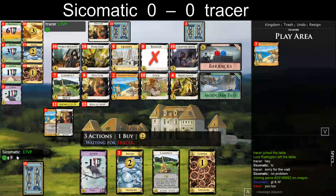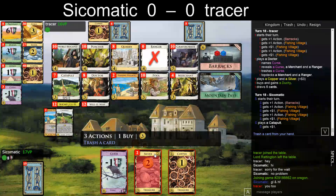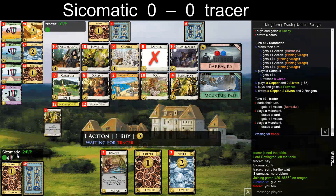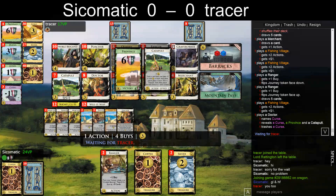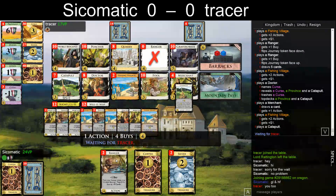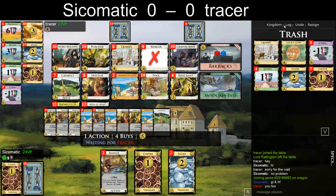No Ranger here, unfortunately, and also no Fishing Village. Trashing Silver — wait, no, I can't trash a curse and buy Province. That's better. Yeah, I was afraid of this obviously. But I will play that Ranger.